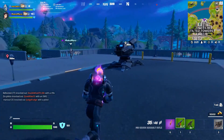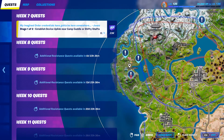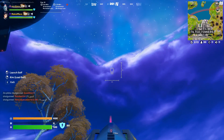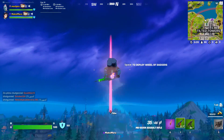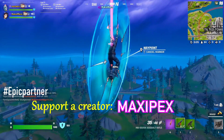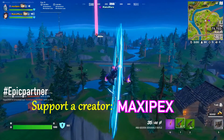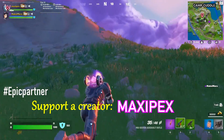One of the resistance challenges is to establish a device uplink near Camp Cuddle. After establishing the uplink device, you can think about supporting by creating maxi packs and using the item shop — that would be really appreciated. So when you get to the hill near Camp Cuddle,